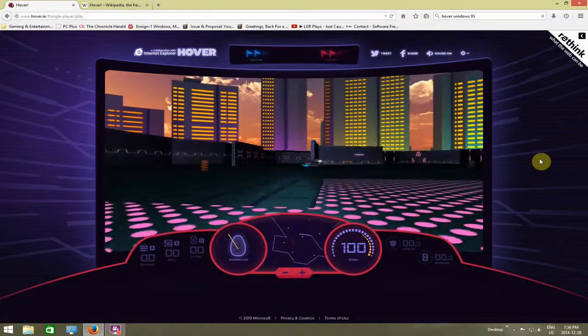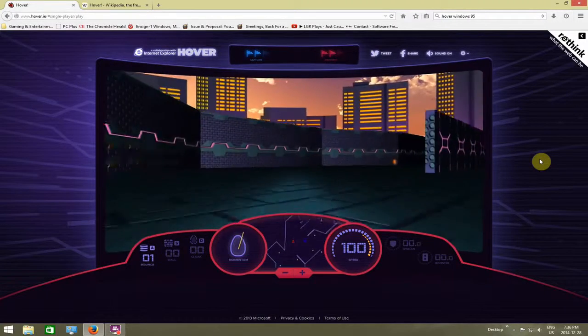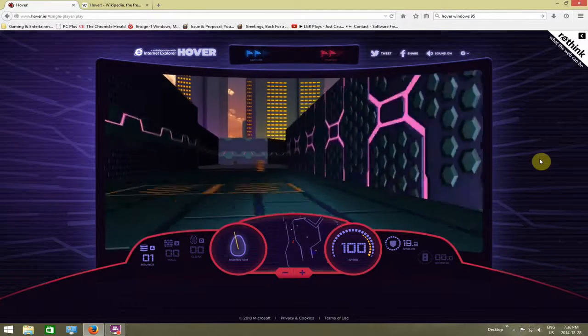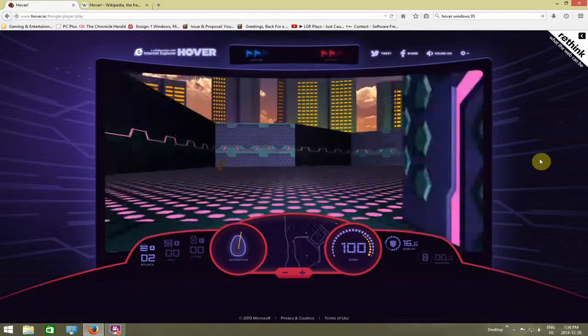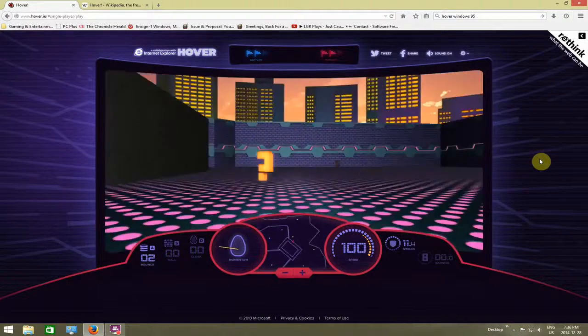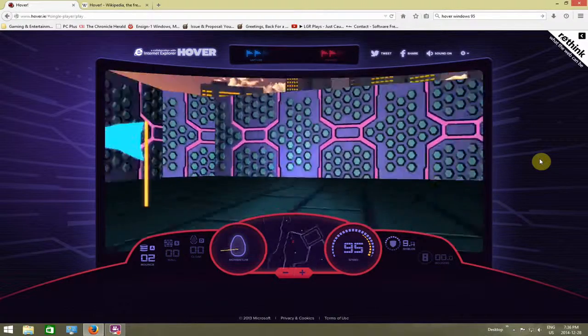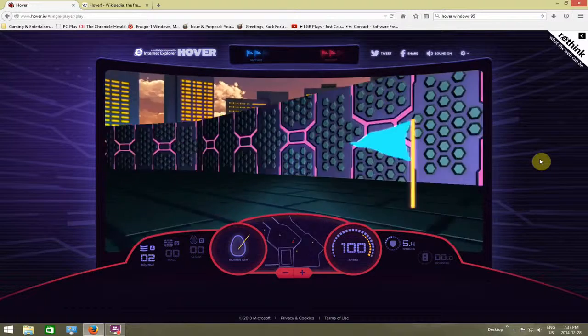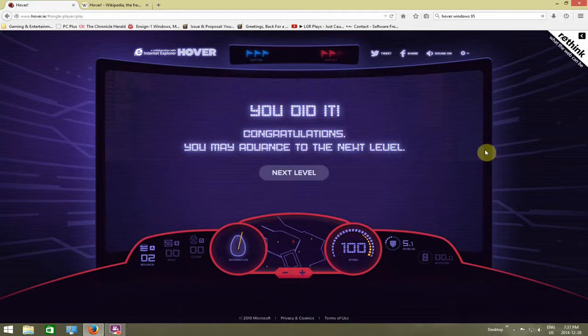There's the AI right there. Got a power-up there to bounce. And I got shields there. Hey, there's my flag over there. I'm going to use the momentum and then get my flag. So there's level two out of the way.